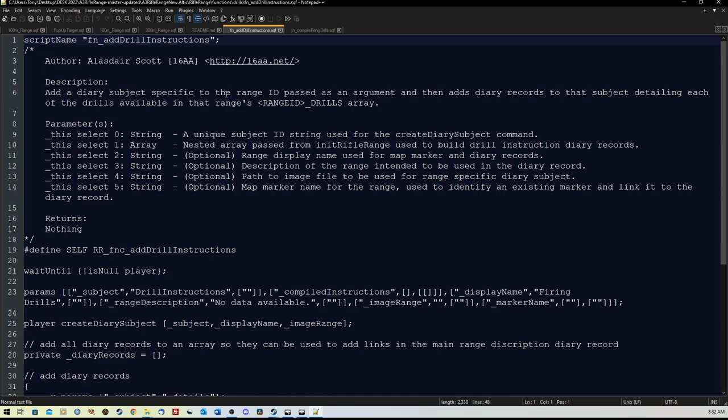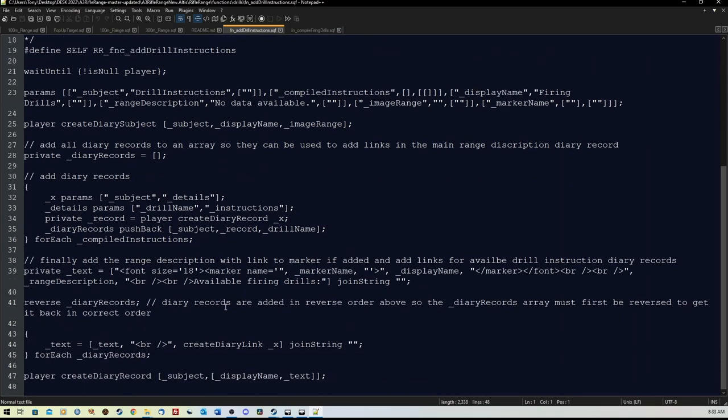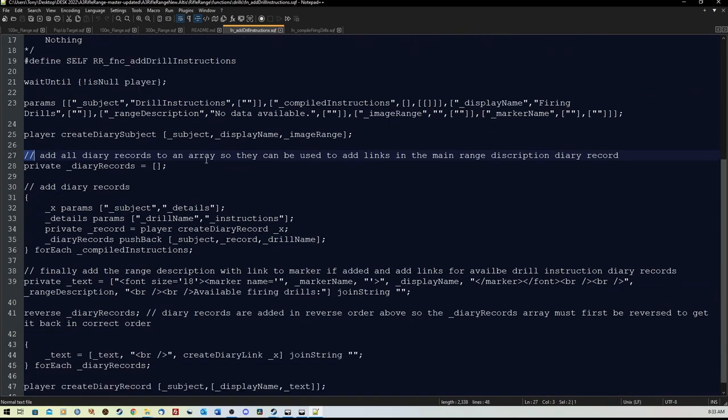Just follow the instructions in here. If you're not familiar with this sort of scripting or this code, just take your time, have a look through, and follow the instructions. Try not to break too much stuff. You'll see he's got commented lines — lines that have been commented out — where he has instructions. The first one here is: add all diary records to an array so they can be used.